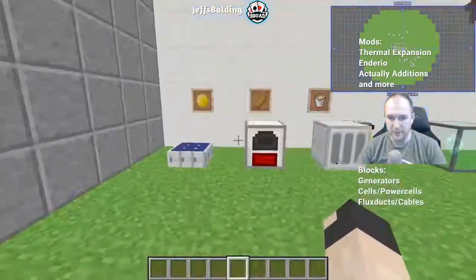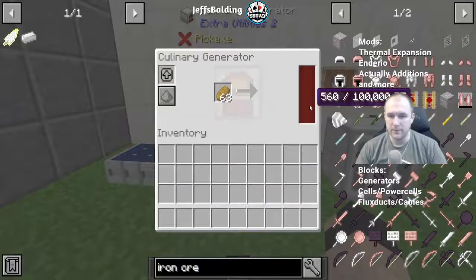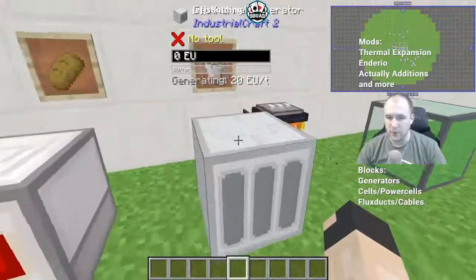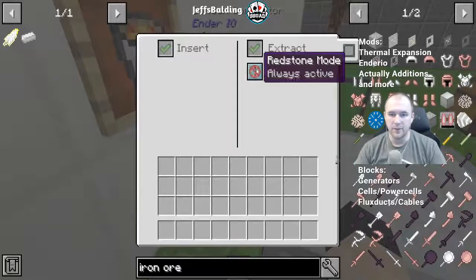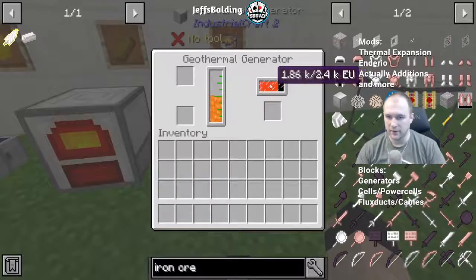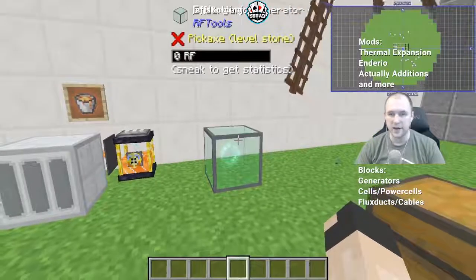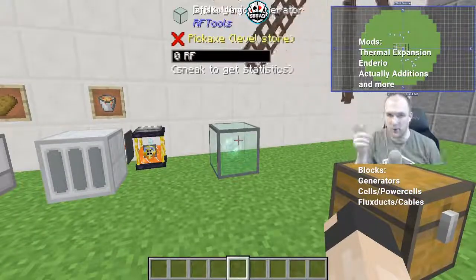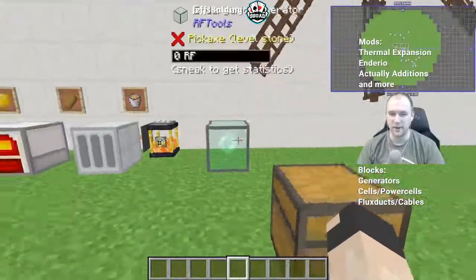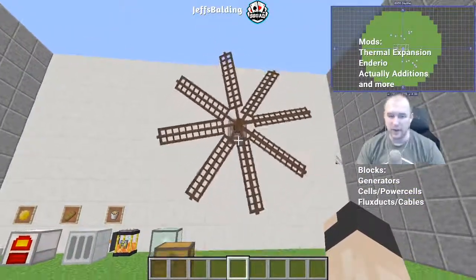Those are our coal generating options for starters. Other generation methods include solar panels, which get their energy from the sun. There are culinary generators, which take any sort of food item like bread. There's a geothermal one that takes lava — it generates EU really, really fast. Then there's the endergenic generator, which has its own little mini-game where you throw an enderpearl and it bounces between a bunch of these, creating tons of energy. And you have really nice giant structures like windmills as well.